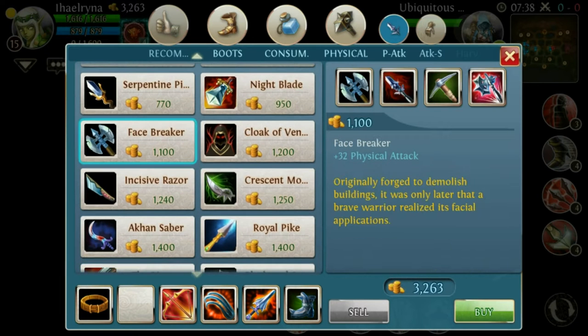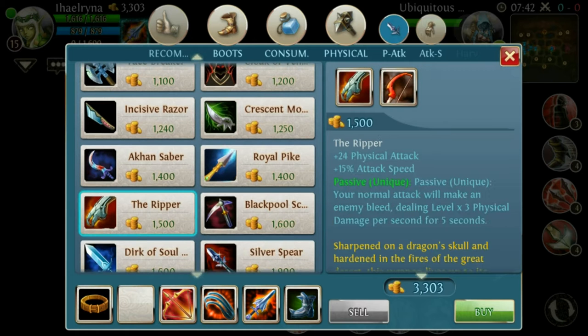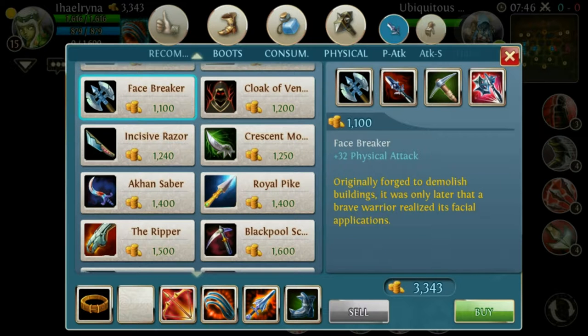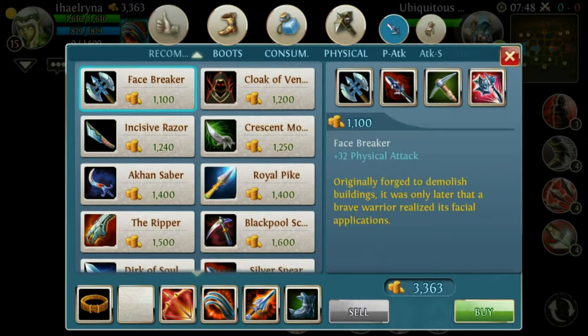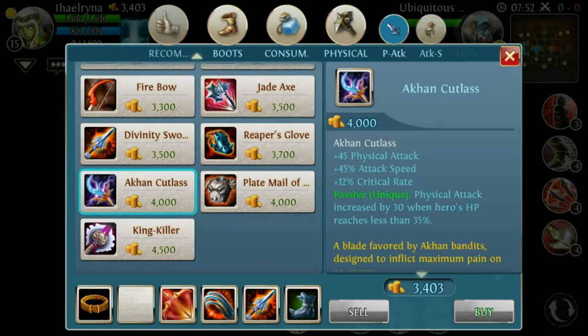I would rather buy a Facebreaker — you do 32 physical attack. The Ripper costs even more but doesn't do a lot of physical damage. You do get some attack speed, but for early damage it's much better. If the enemy isn't dealing a lot of damage, I would recommend the Arcane Cutlass.